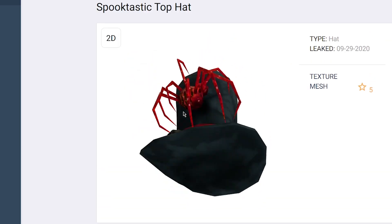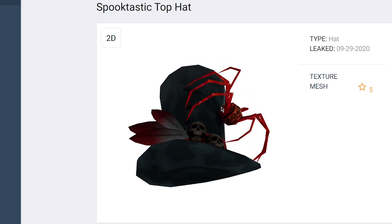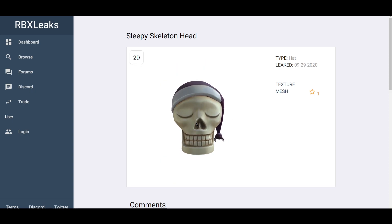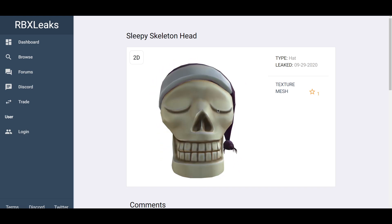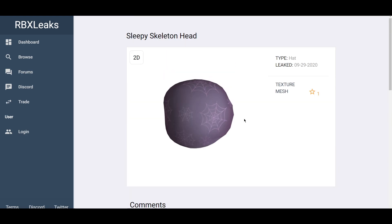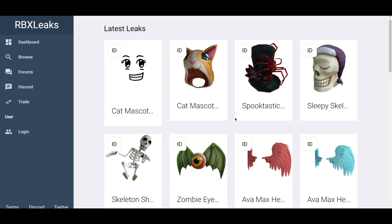These items are releasing very soon towards October, as Halloween is coming up. The next one is the Sleepy Skeleton Head, which is actually going to be either a promo code or an event item — an event where you complete a quest and some tasks to redeem them. So those are the three items coming up very soon.